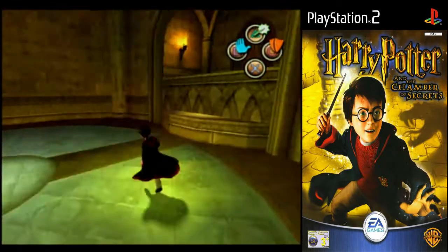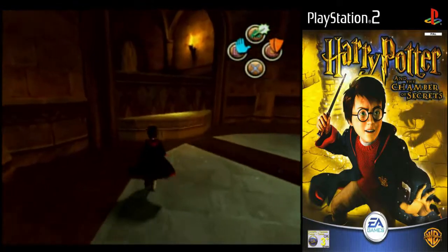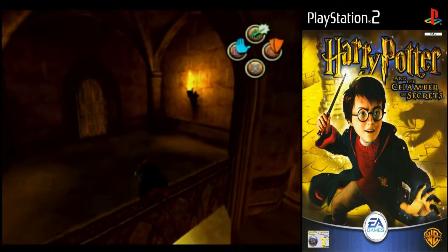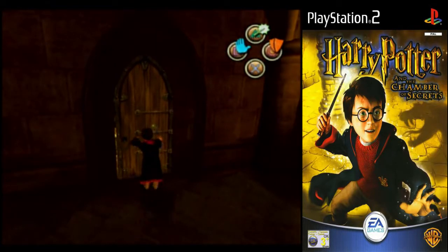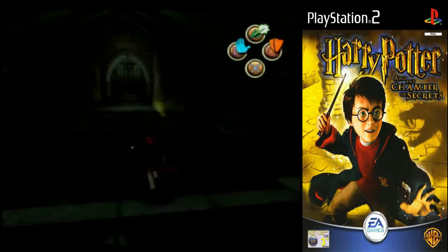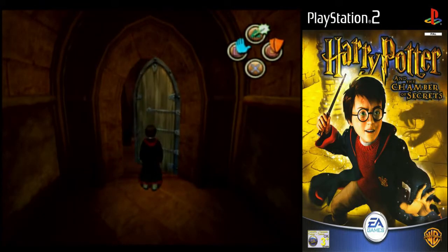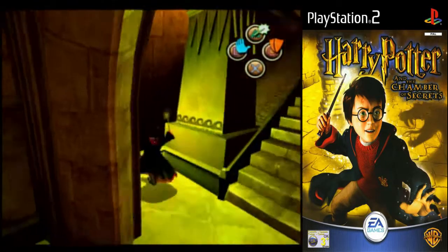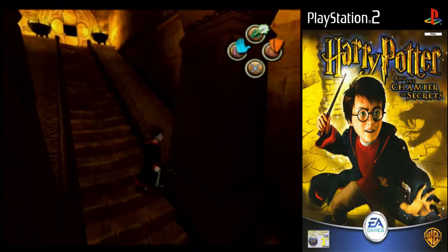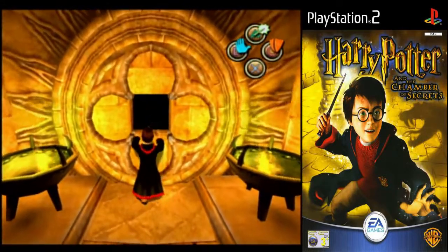Anything else here? Nope. No wizard cards in here. No challenge shields or anything similar to the first game. The challenge shields made the exploration of the lessons kind of fun — it's like, oh man, I wonder where that last challenge shield is. I kind of want to wait for the door to close. I was half hoping for a hidden chest there.